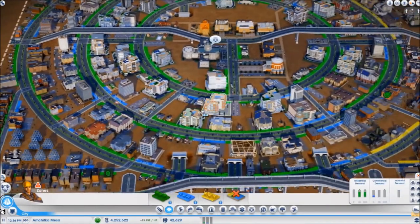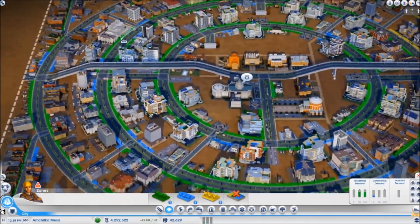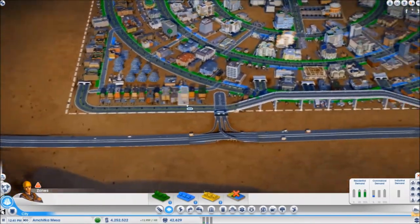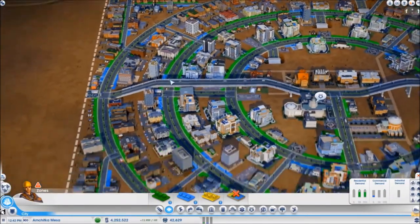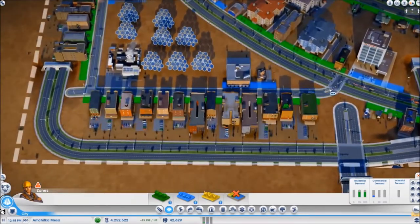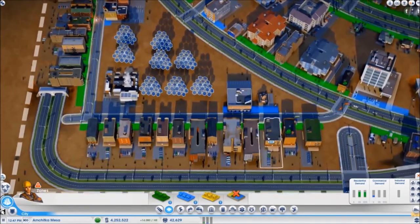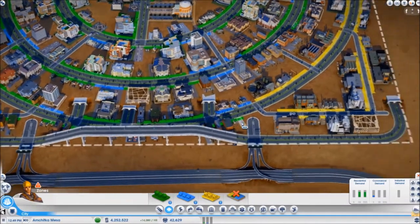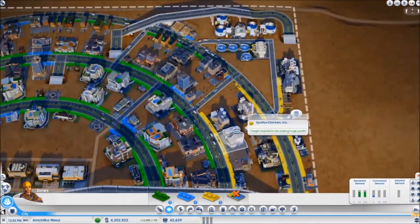Now I do often tell you in my videos not to zone on avenues, but there is an exception when you want to make a circular city. Circular cities in square SimCity plots already take up a lot of space and make the remaining space useless. I had to add some angular streets in order to use the space remaining on the edges, so you have to zone on the avenues themselves in order to use up as much space as you can.